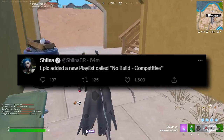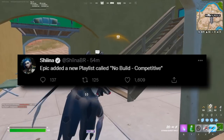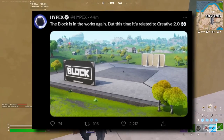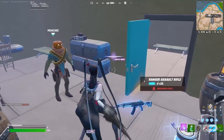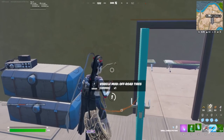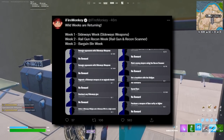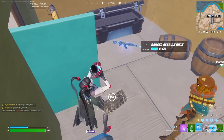Moving on to mechanics and other changes: for fans of no-build mode, get ready to earn some hype because according to Sheena on Twitter, a no-build competitive playlist is now present in the game files. According to Hypex, The Block is in the works once again — if you didn't play in Chapter One, The Block was a location that brought fan-made locations into the game, and this time it is apparently somehow related to Creative 2.0.